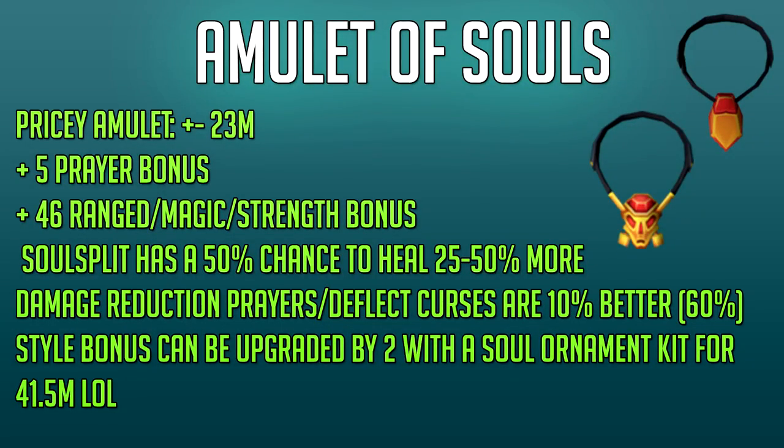Last but not least — the Amulet of Souls. This is pretty much the best amulet in the game right now, and it costs around 23 million GP. It gives you a plus 5 prayer bonus and plus 46 in ranged, magic and strength, making it the best hybrid amulet in the game. It also has two very good passives: when using Soul Split with the amulet equipped, Soul Split has a 50% chance to heal 25 to 50% more. Additionally, damage reduction prayers and deflect curses are 10% better while equipped, meaning instead of 50% you get 60% damage reduction against that particular style.